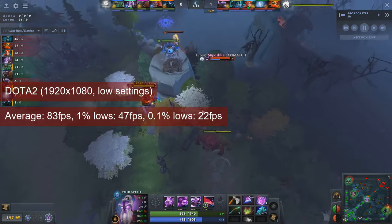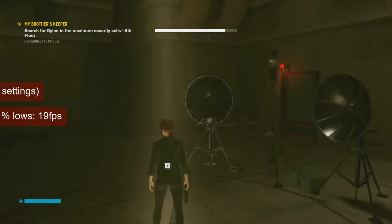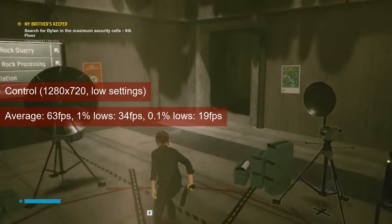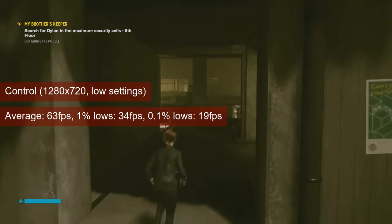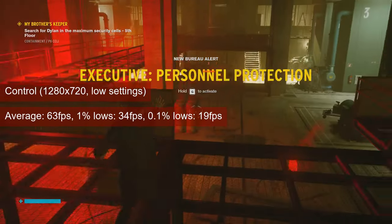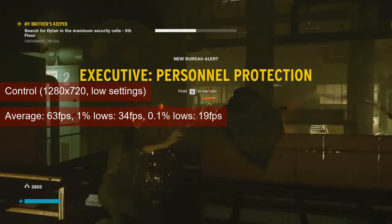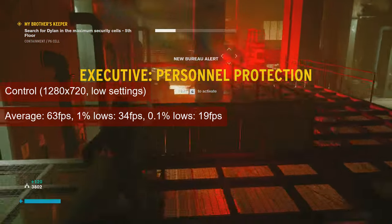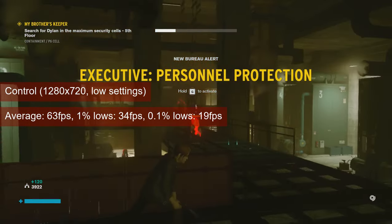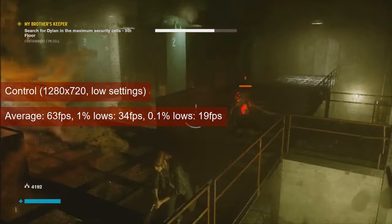To my untrained eye, the game runs fine. I tested the R7-260 in Control using low settings and 720 resolution. The average FPS was in the low 60s, and the 1% lows managed to stay above 30. The test consists in a run back and forth between ventilation and the top of the NCB reactor. The gameplay is fine, and if you own this card, keep an eye on Epic Games — the game has the habit of popping up as a freebie at times.